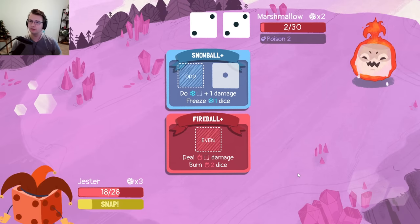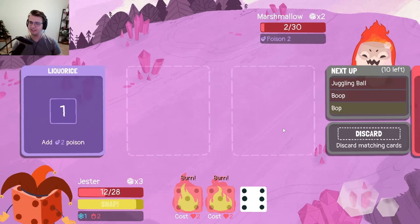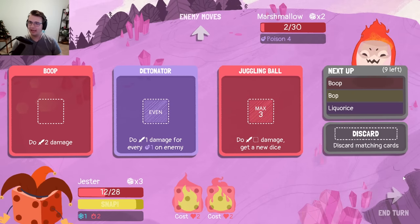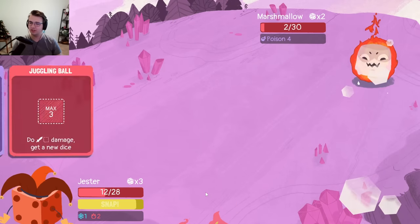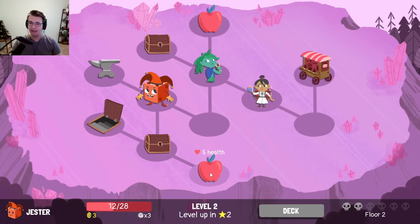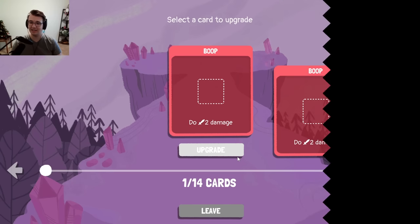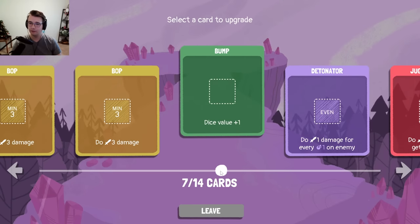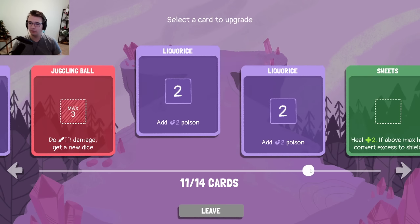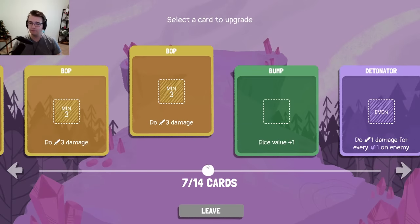Just got to deal with this annoying stuff. Let's see if I get some healing. Does not look like it's happening. Any healing would just be negated by touching these dice and taking damage. So let it ride. Hopefully I can level up soon. I mean, I got an apple, so I should be all right. Listen to the chest — the Bump you always take in the Jester. And now what the hell do I upgrade? Well, honestly maybe Bump, but I'm curious what Detonator does. It doesn't take only evens. Does it heal three? Yeah. The Bump is the play.